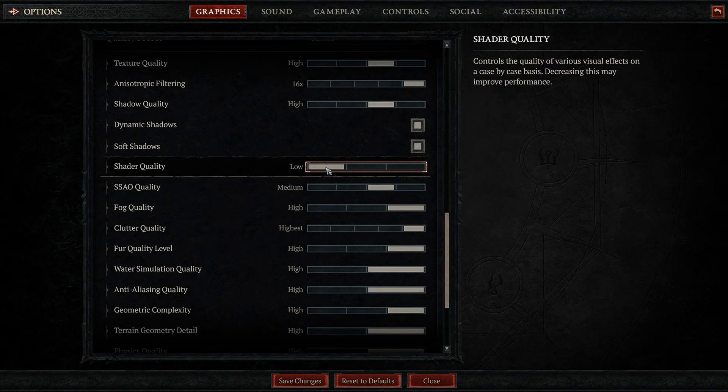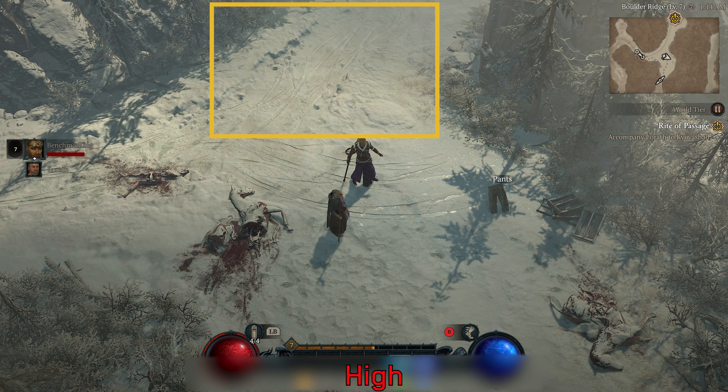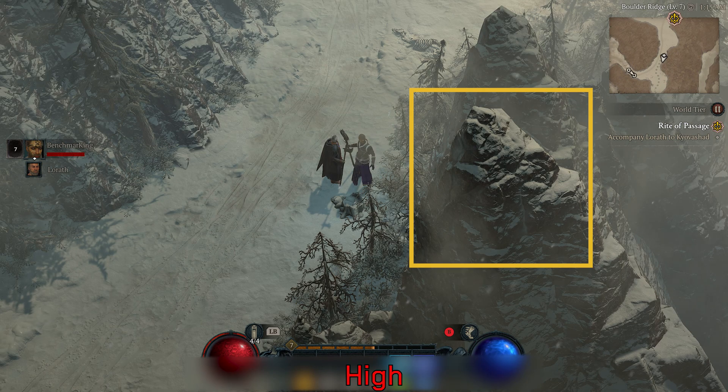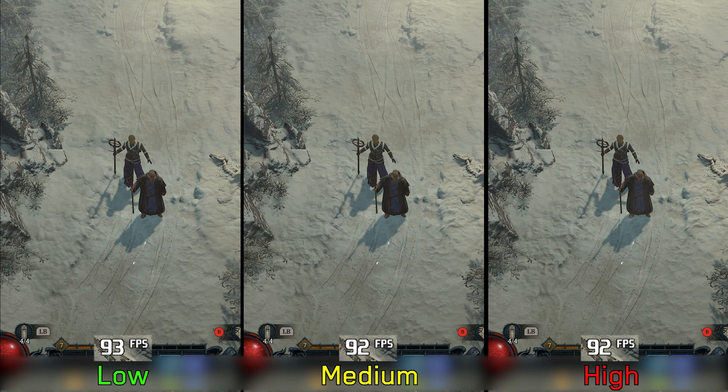Next we have shader quality, which controls the quality of various effects found on some surfaces — like here on the ground or here on this rock. Performance-wise, going from low to even high costs around 1%, so I recommend high.